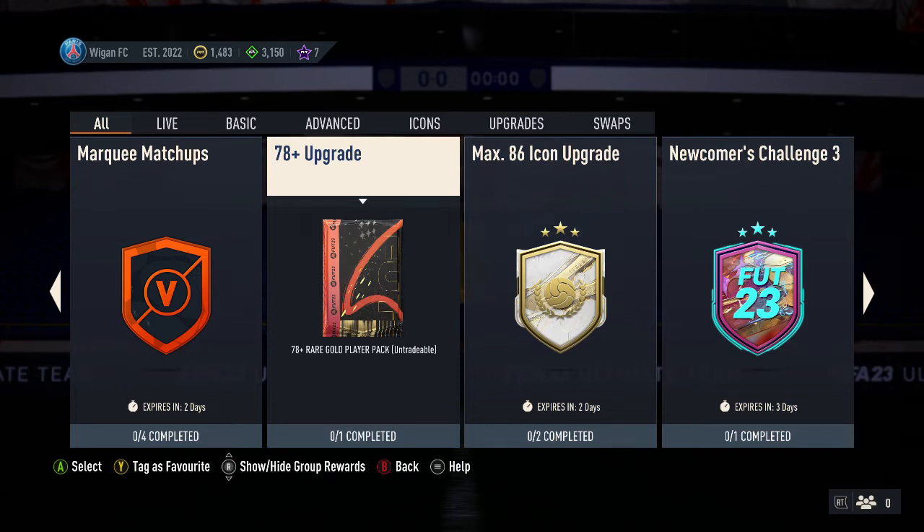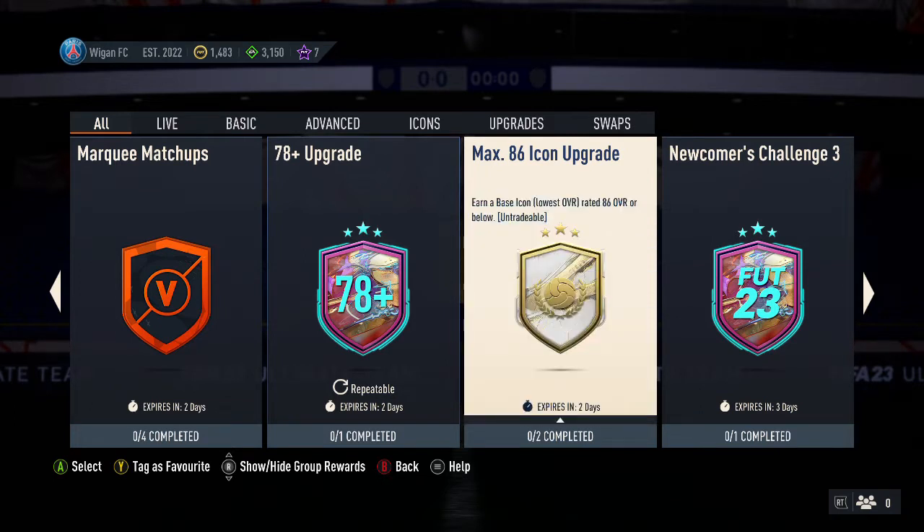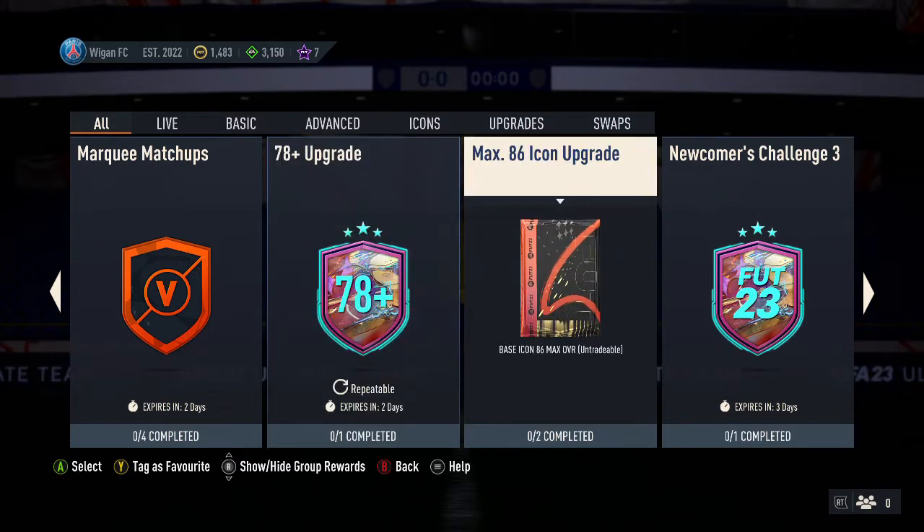Hello guys, welcome back to another video. Today we are going to be showing you how to complete the 86 max Icon of Grey. This is going crazy right now on FIFA as people are packing so many decent players in it — there's been packs like Roberto Carlos, Hulet, you know all these players you want to pack. If you want a chance at packing them, watch this video and you'll see how you can do it.